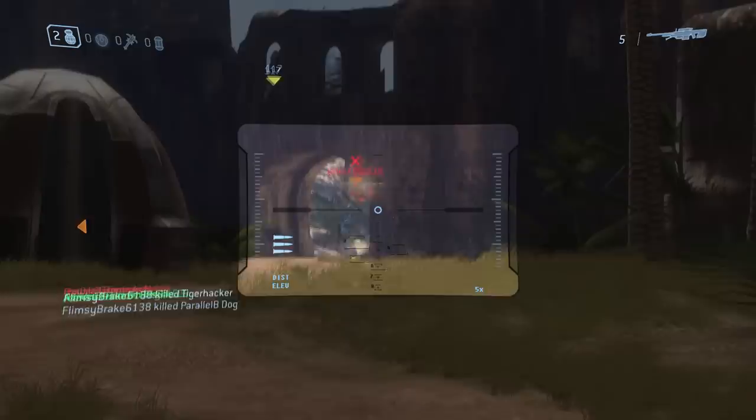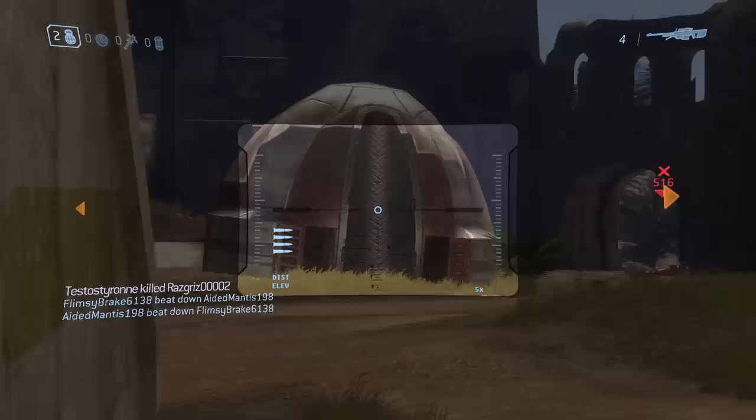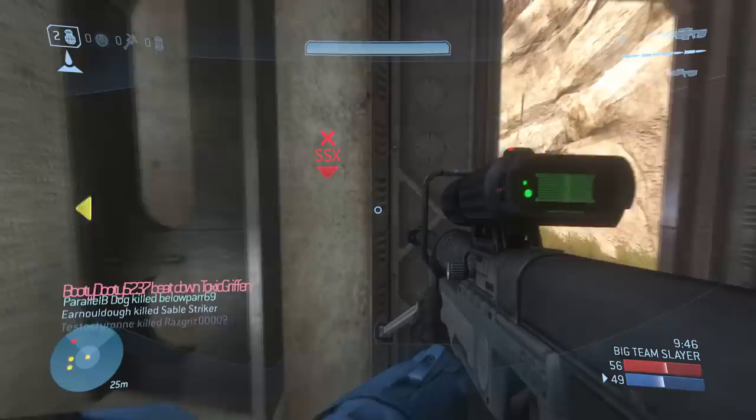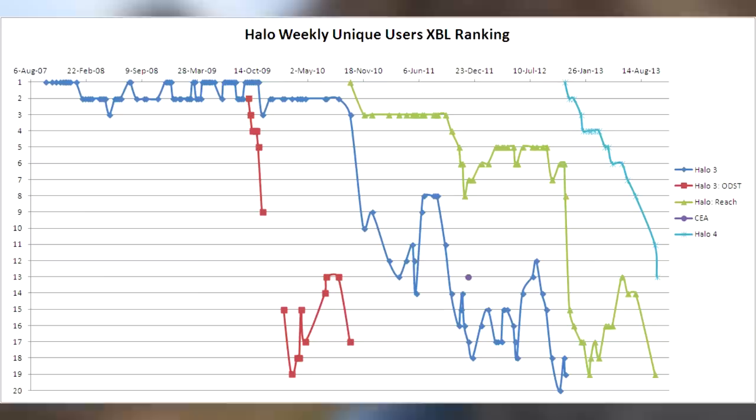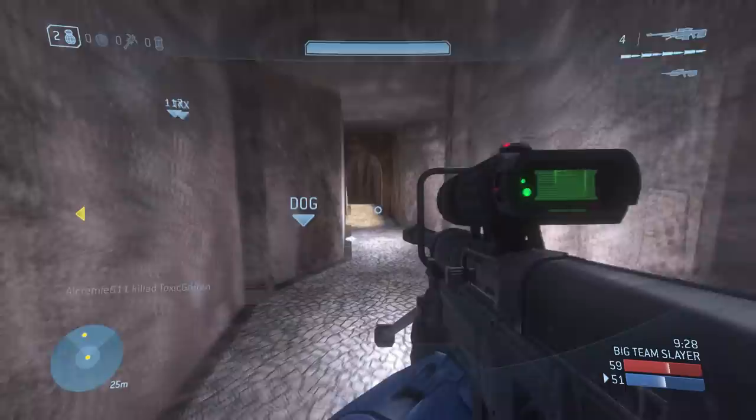Why would a fan of another game come to Halo to play things that were done better in other games, like Call of Duty? If you play Halo, you want Halo. This alienation of the core fanbase absolutely showed in the numbers. Halo 4 had very strong initial sales, slightly better than Reach, but had a far sharper drop-off in players. The new fans that 343 were trying to attract quickly moved on to the next game or went back to playing Call of Duty, while many Halo fans went back to playing Halo 3 and Halo Reach.